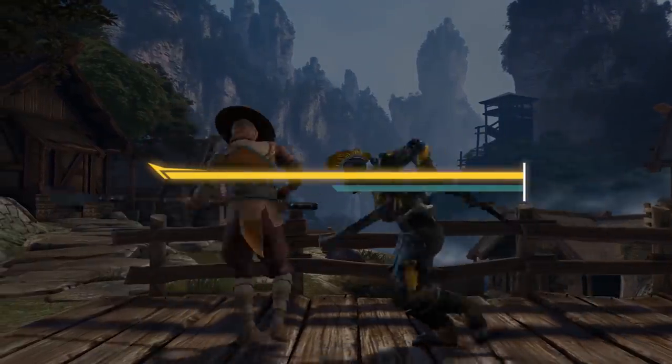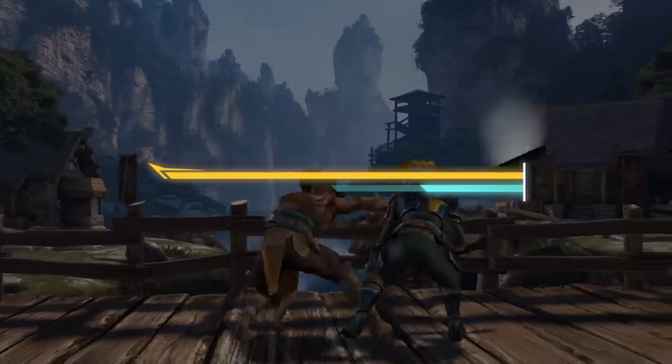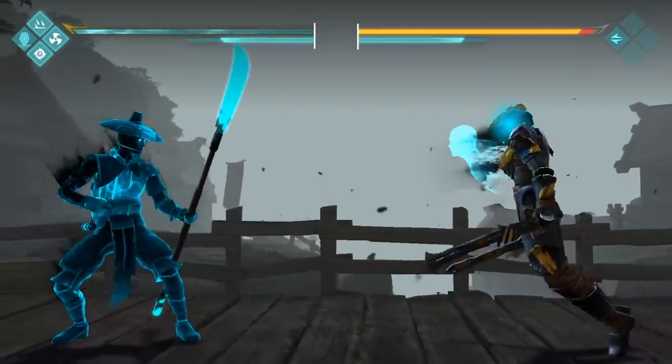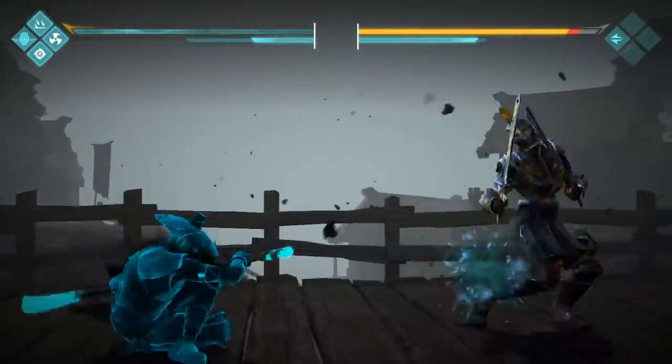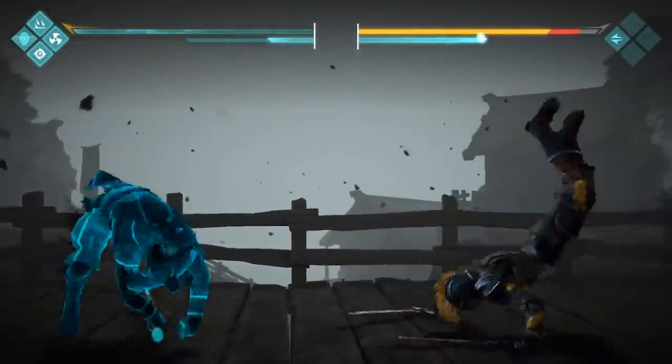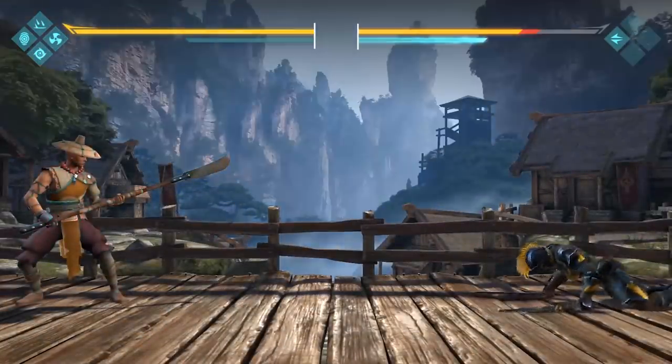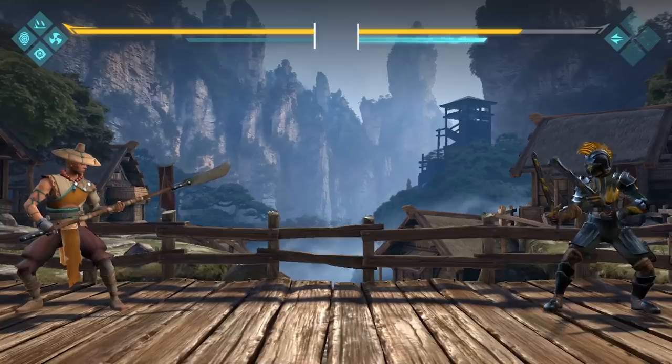Shane is a character that can gain Shadow energy much faster than anybody else. This monk really shines in his Shadow form. Gather energy as fast as possible and annihilate opponents with Shadow abilities. Remember that these abilities can be chained together for greater effect.